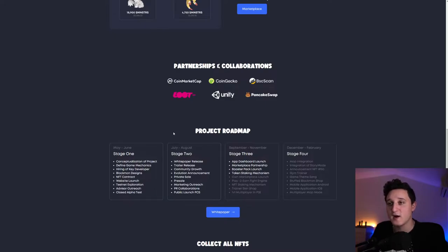Closed alpha test — everything in stage one is done. Now we're back in September/November, stage three: app dashboard launch, marketplace partnership, booster pack launch, token staking mechanisms. The next stage includes own marketplace launch, play-to-earn fight engine, NFT staking mechanism, trainer skin shop, one-versus-one, and multiplayer PvE.